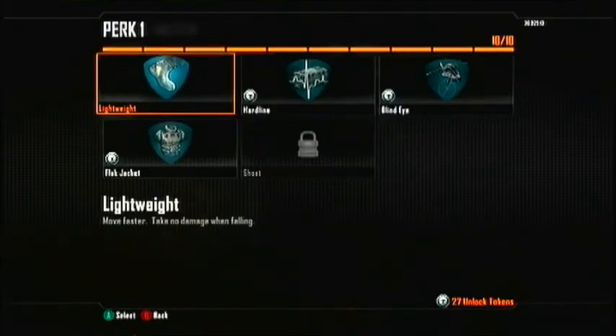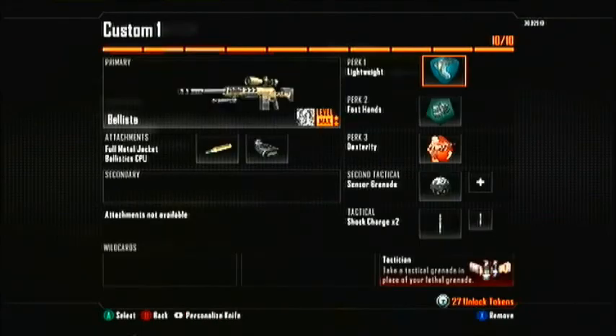I choose Lightweight because if you're trying to escape someone, you want to get away straight away without having to turn around and face them, especially if they've got something like a Skorpion. You can also get to the good spots before enemy snipers so you can be ready when enemies start coming in bunches and try to get a few headshots.